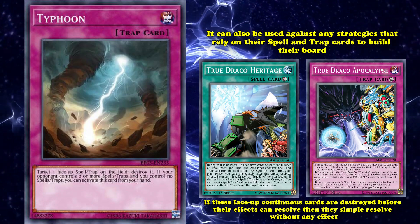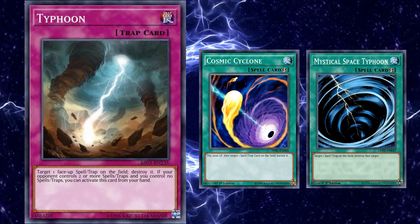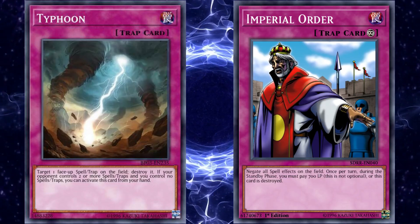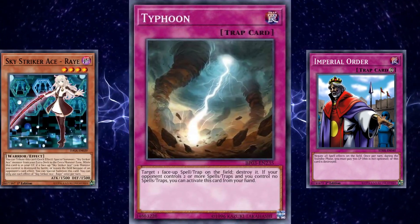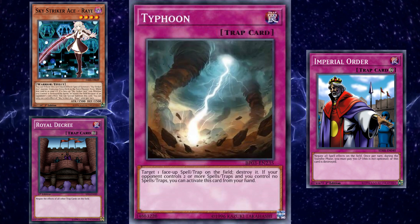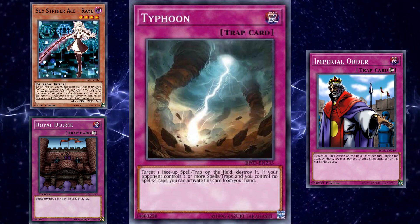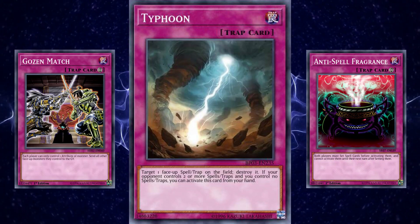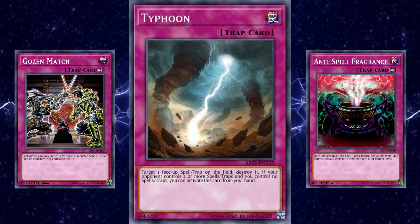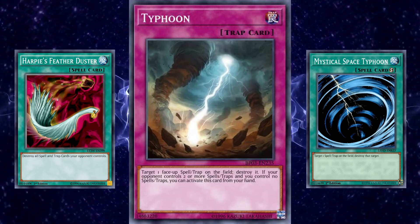Currently, Typhoon doesn't see too much competitive play, mainly due to the larger versatility of the previously mentioned Cosmic Cyclone and Mystical Space Typhoon, but it does occasionally appear as a tech choice for decks worried about particular floodgates. During the time when Imperial Order was legal — a card that negates all spell effects on the field — Skystriker decks would often employ Typhoon alongside Royal Decree in order to have ways to deal with their opponent's Imperial Order with a card that wasn't a spell card so it wouldn't be negated. And even now with Imperial Order banned, Typhoon is still an effective way to deal with popular floodgates like Anti-Spell Fragrance or Gozen Match, while also still having utility against some combo decks that rely on continuous or field spells, giving it a specific niche that other similar cards like Mystical Space Typhoon or Harpy's Feather Duster can't fill.